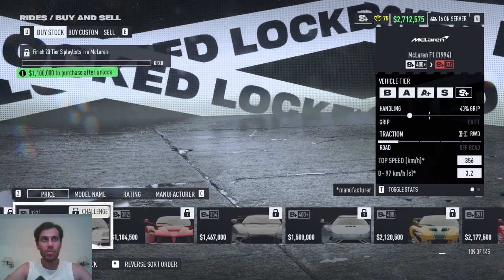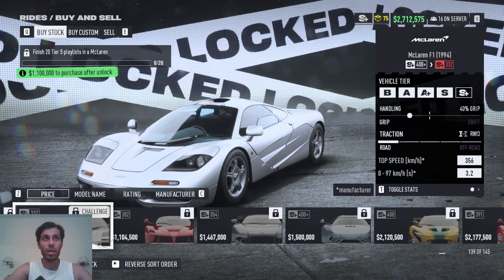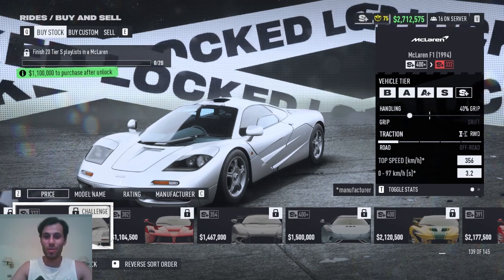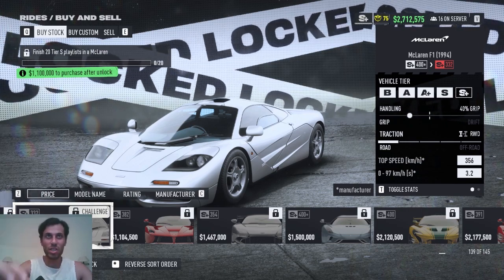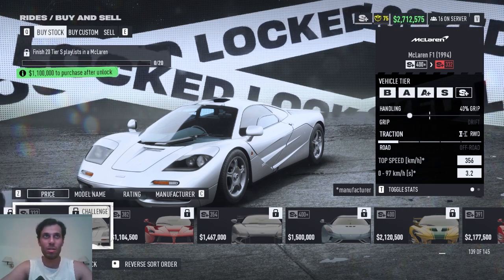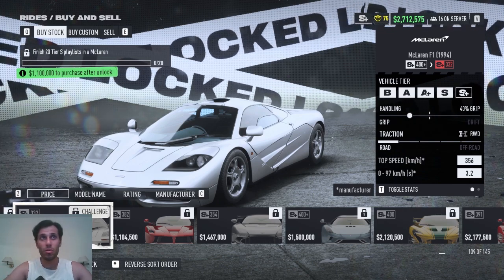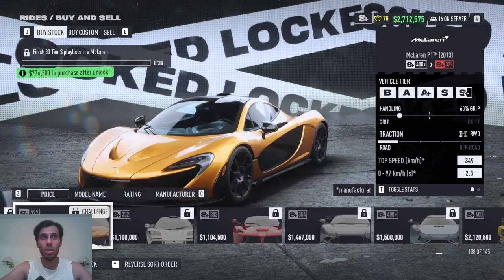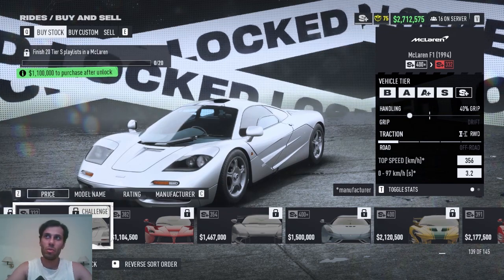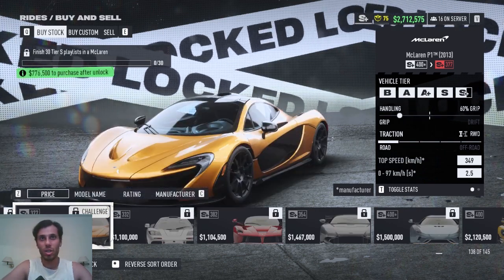Then there's the old legend — the McLaren F1. For players who remember Need for Speed 2, it was the best car in the world back then. To open it, finish 20 Tier S+ playlists in a McLaren. These two McLarens share a path — open one McLaren first, get the P1, then continue for the F1 using the same car.